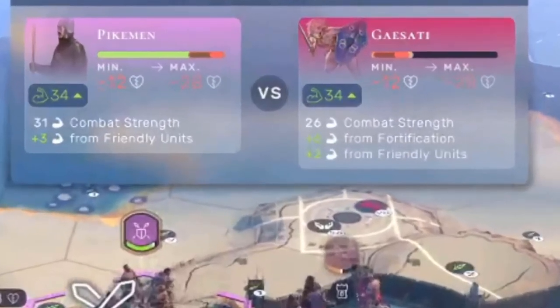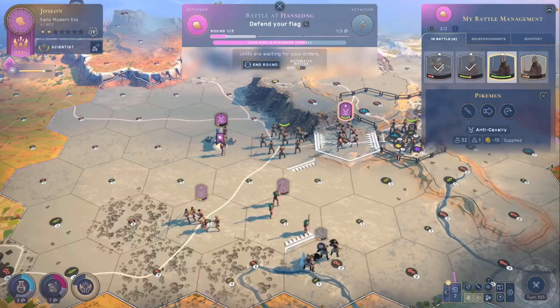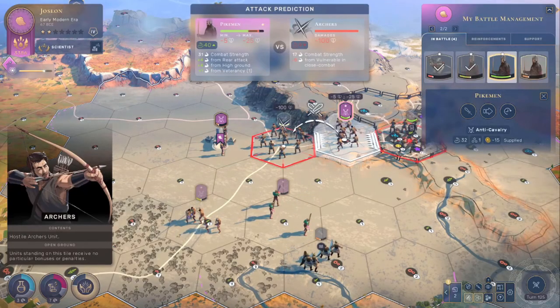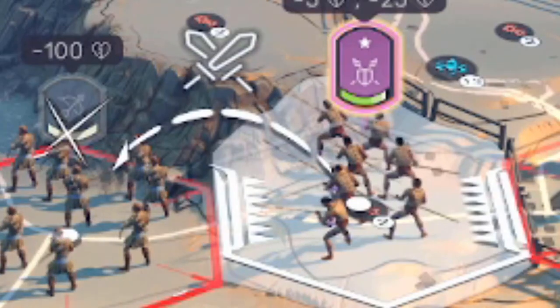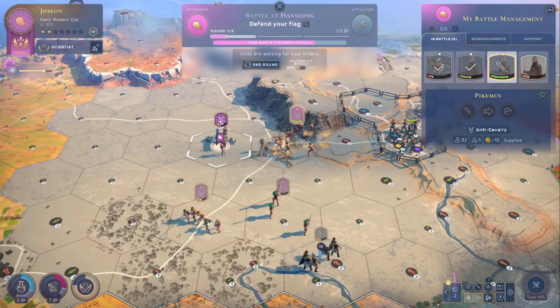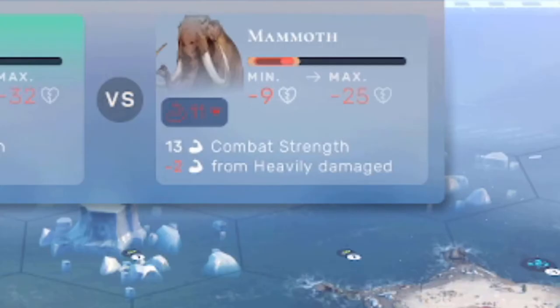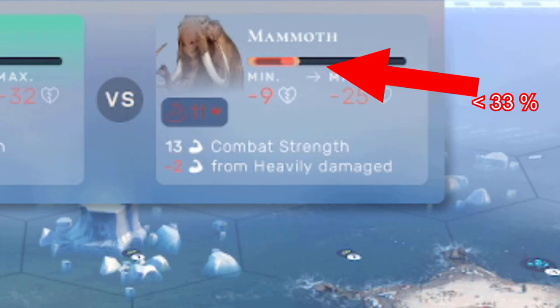So if you're going to be attacking a city, you better bring overwhelming strength or siege units to take out those walls. It's much easier to find a way into the city and then attack them. Rear attacks: if you have the enemy surrounded, you get a rear attack bonus of plus four. This is super helpful and you can easily get units to flank around. The next modifier is wounded: if your unit is under 66% health, they take a minus one from being damaged; if they're under 33% health, they're considered seriously wounded and take a minus two.